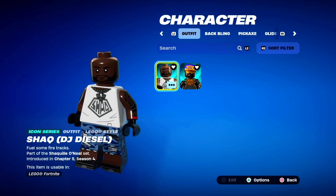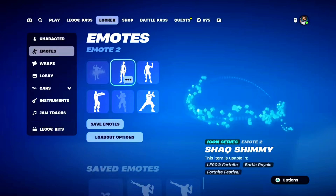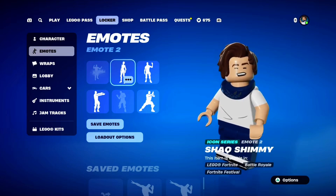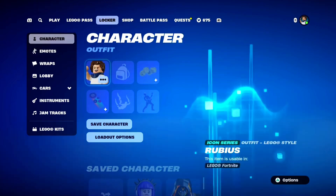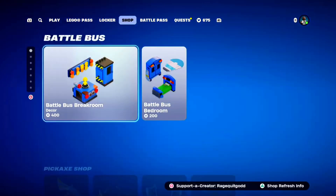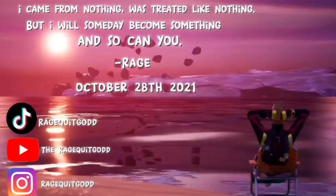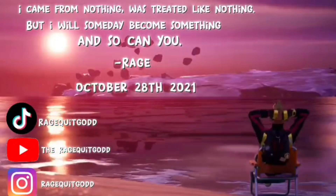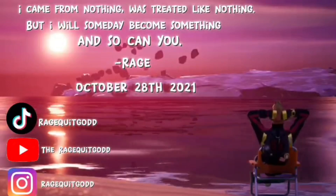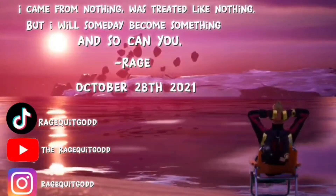In Lego, if you do the shimmy as any other skin that isn't him, it'll probably still look the same — and yeah, it does, kind of funny. But that's pretty much it. If y'all are planning on buying any of this stuff, be sure to use code RAGEQUICKGOD. I'll see y'all around.